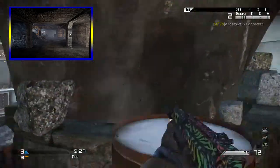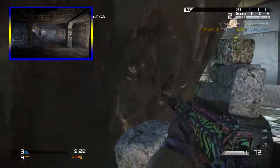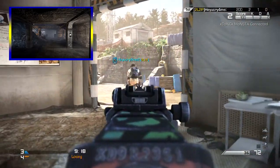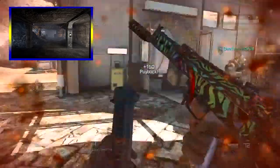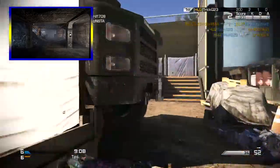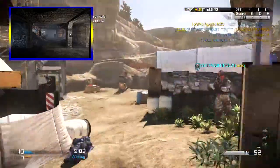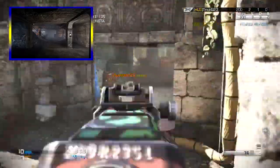Nacht der Untoten is the map that started it all — it's the first zombies map ever. You originally unlocked it in World at War by completing the campaign, but they updated it and now you can play it right away. In the beginning though, you had to beat the campaign, and once people figured that out, they really started playing the campaign a lot — that's one of the main reasons I played it.